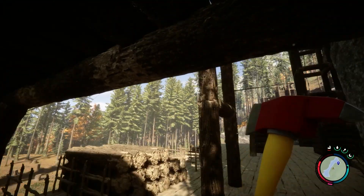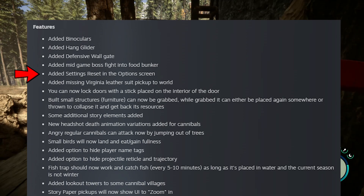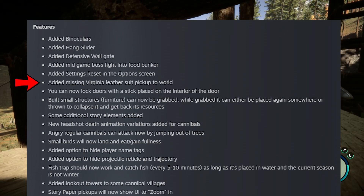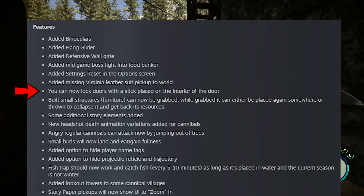Another feature they released is a mid-game boss fight in the food bunker, which we'll have to check out in our playthrough. They've also added a settings reset in the options screen. Virginia now has a leather suit we can pick up.